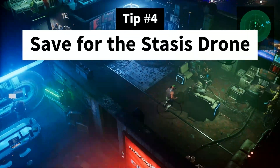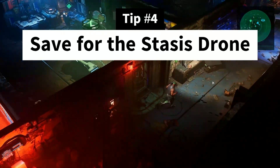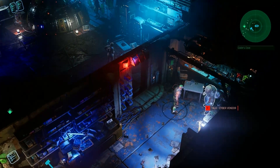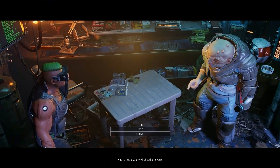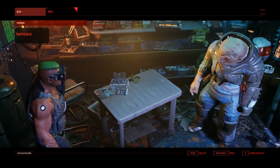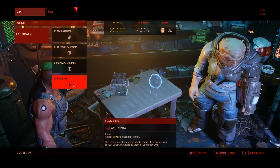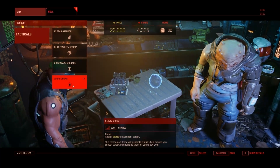Tip number 4: Save your initial money for the stasis drone that you get from the vendor in main mission 3. You will need 22,000 for it, but it is the first access you will have to applying stasis overcharge on enemies, which is necessary for a level 10 side quest that you get in the starting zone.